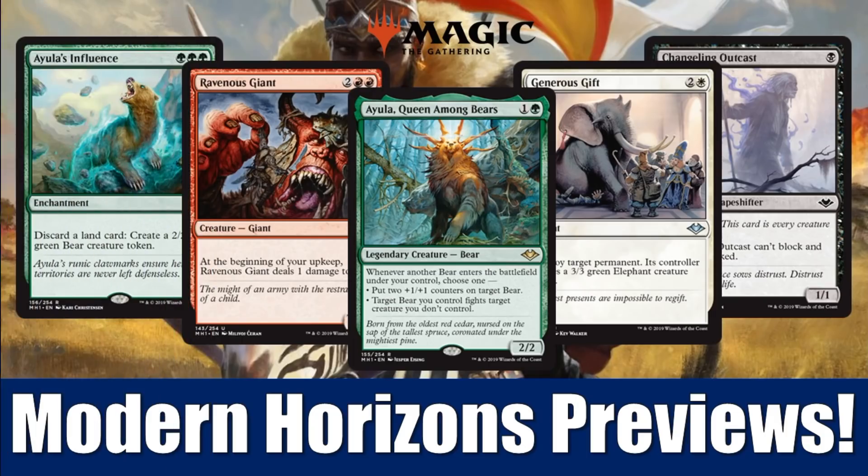Hey there, this is John from Heroes and Legends, and welcome to another day of Modern Horizons previews. Are you a fan of those 2-2-for-2 bears? Well, this is going to be your day. Before we get into the cards, just a quick reminder: if you're looking for the sources of these previews, check out the description below. If you're still looking to pick up a Modern Horizons booster box, you can get one at FlipSideGaming.com — with the HEROES promo code, it will cost you about $199.99, which also supports the channel.